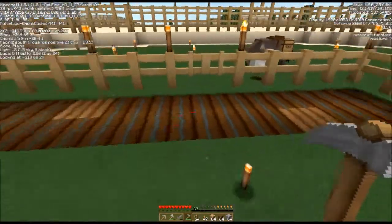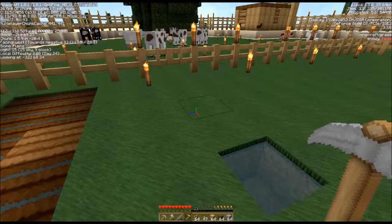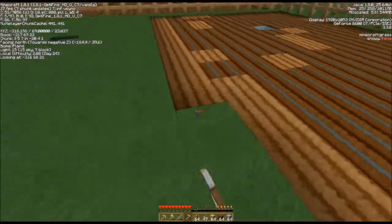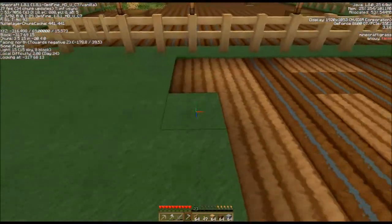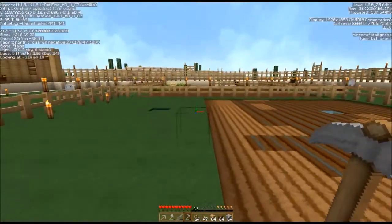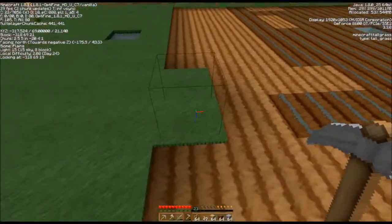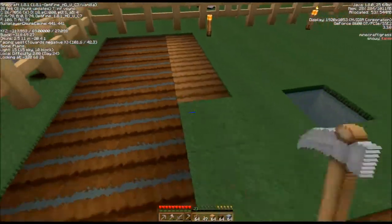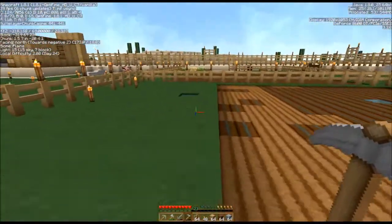I meant to put my slabs in here — I'll have to come back with the slabs. Mobs won't spawn on the slabs either, as long as the slabs are on the bottom layer of a block. If you put the slabs on the top layer of a block then it's just like the top of a regular block and anything will spawn on it that would spawn in a dark area. Animals won't spawn on it because they need grass. But hostile mobs won't spawn out here even if it's a little bit dark in the middle of the fields — that's a good thing. As long as I have the borders safe, we're good.